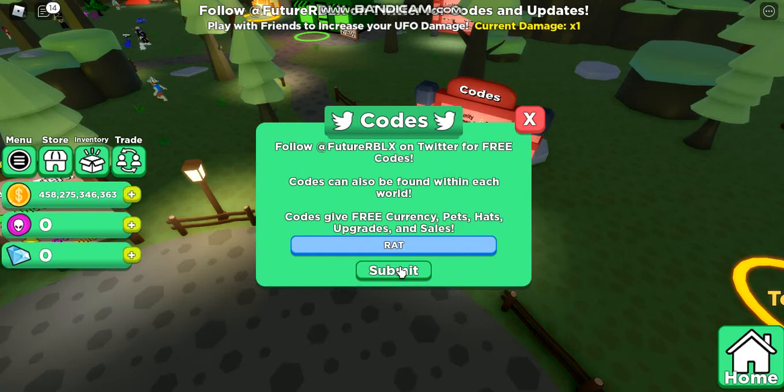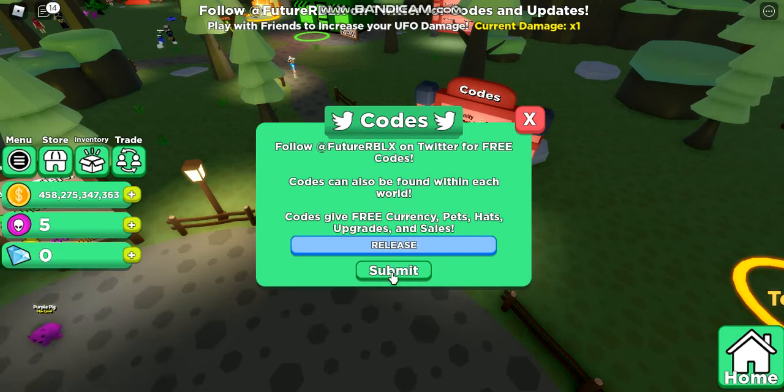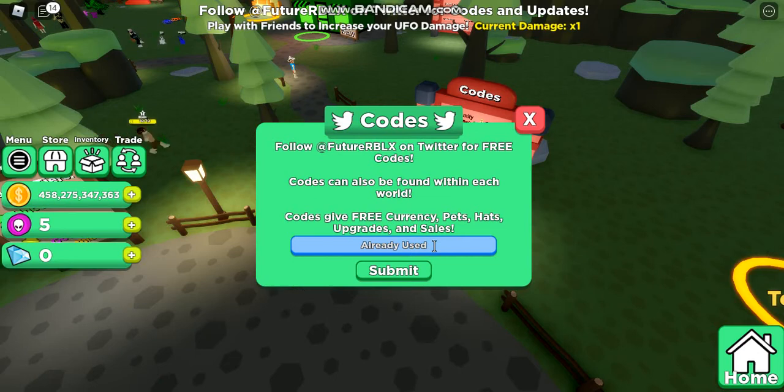Our next code is 'rat' - it will give us a free pet, so that's pretty cool. By the way guys, these are for new players basically, so if you're not new then sorry. 'Release' gives us 500 coins and 'new' gives us 1k. I already used release, and remember guys some of these codes might expire soon, so hurry up and use these.